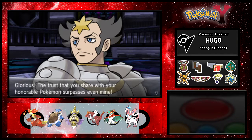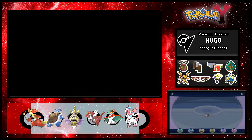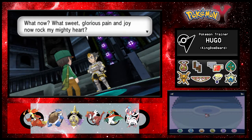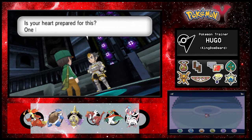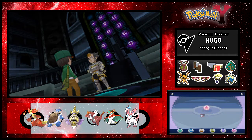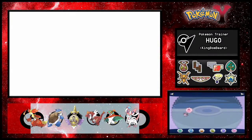The trust that you share with your honorable Pokemon surpasses even mine. What sweet glorious pain and joy rocks my mighty heart - my will, which even Shakespeare's verses tremble at. So fine a battle as this - I am undone. Good sir, you are indeed our equal and worthy to enter this lofty hall. You would do well to remember - defeat us and you will face the Champion. Off we go to the final Elite Four member.